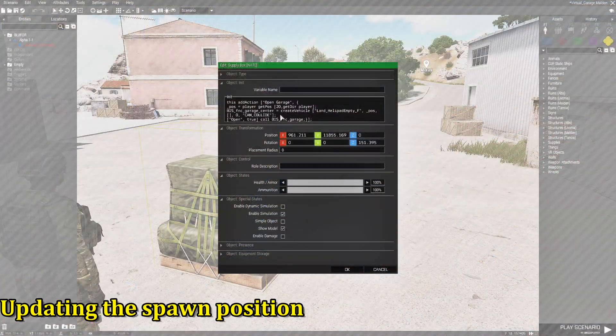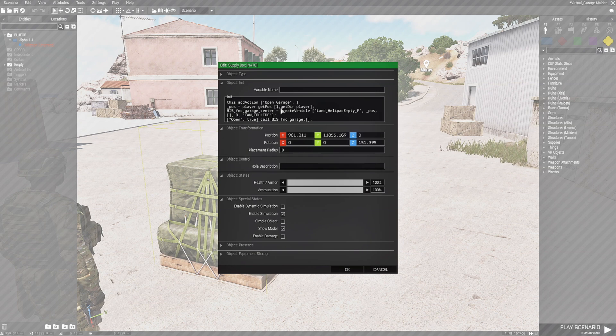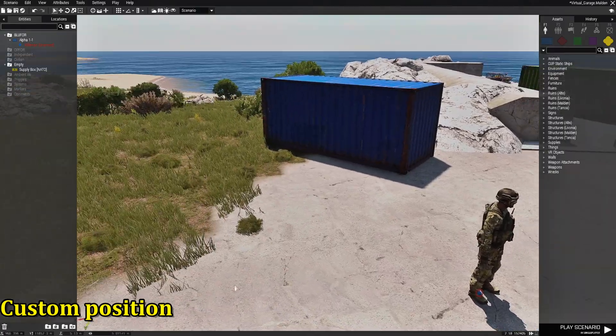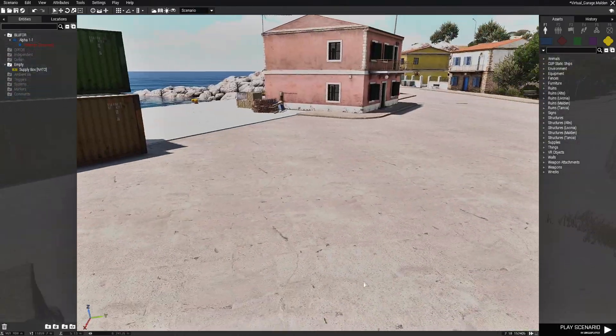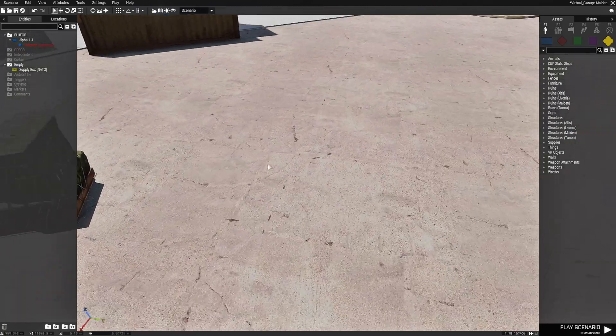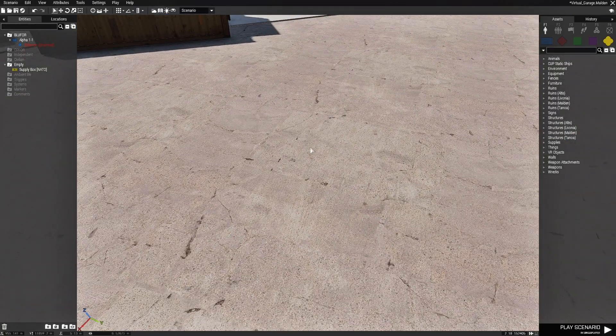You can edit the box and change the spawn distance number to, say, 15 — that might work better. Now I'm going to show you another method. You're going to remove that part and instead use a custom position for where vehicles spawn. Let's say we want vehicles to spawn right about here in the middle.